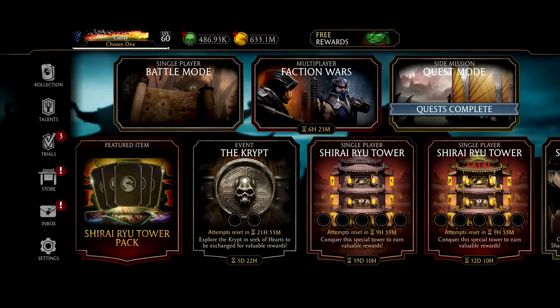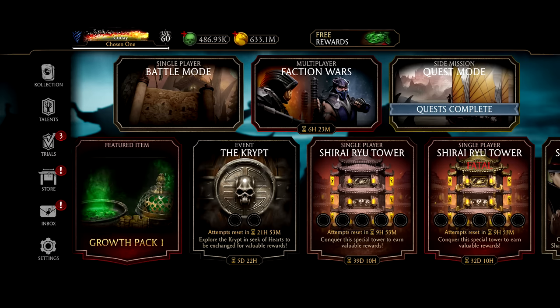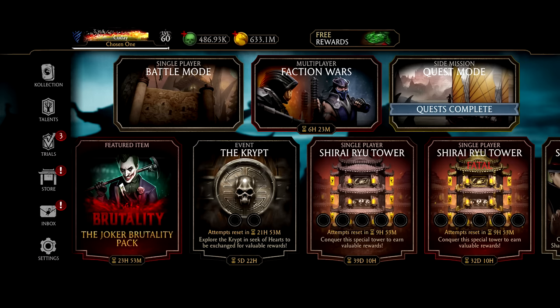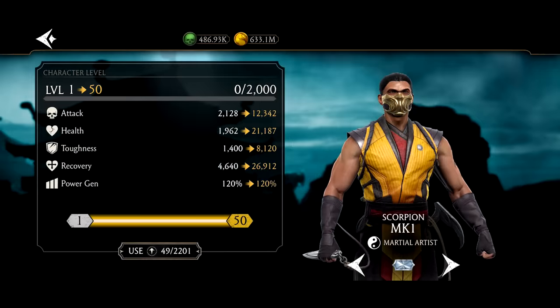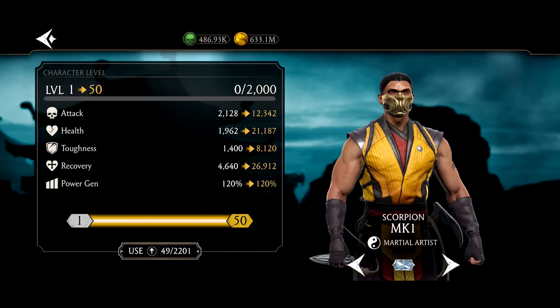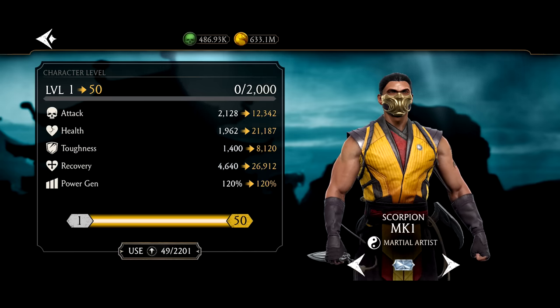What's going on guys, it's Kutay here. Leveling up your characters is time consuming, but there's such an easy way to do it that's fast. All we're gonna have to do to go through the easy route is just go to our Scorpion and use all 50 level ups — oh, that's not even funny. See, level ups are hard to come by.